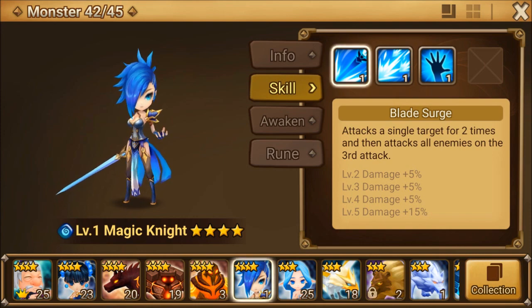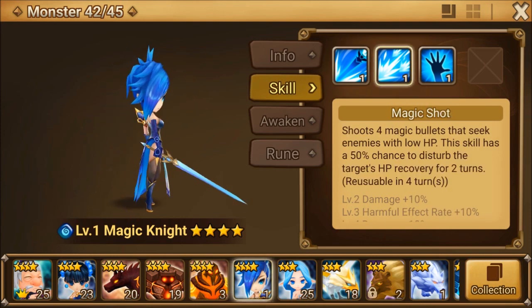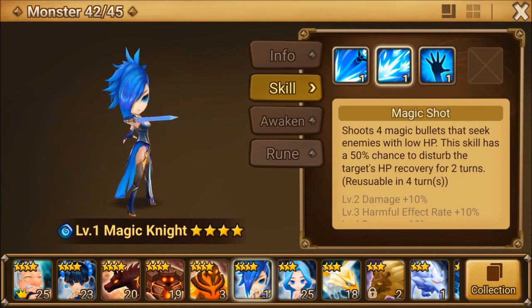Blade Surge attacks a single target two times and then attacks all enemies on the third attack. Here is Magic Shot — it shoots four magic bullets that seek enemies with low HP. This skill has a 50% chance to disturb the target's HP recovery for two turns. Very good for some dungeons.